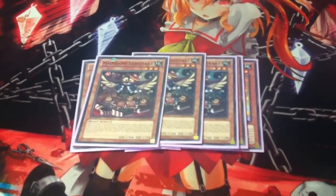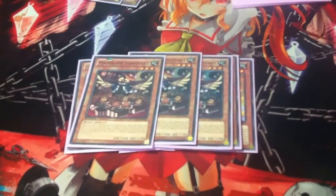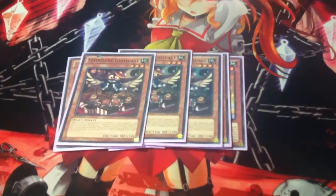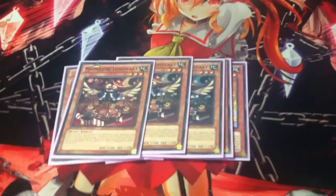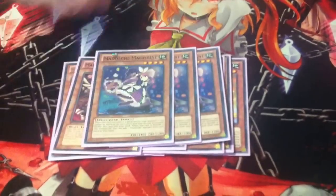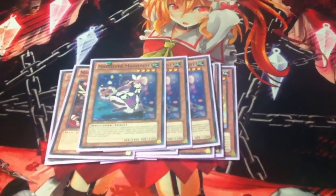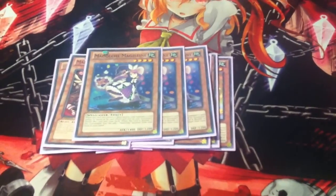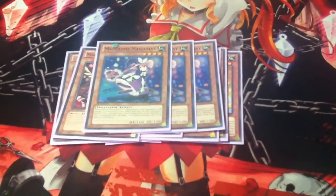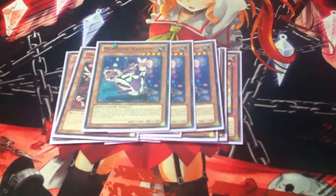That means you can run cards like Divine Wrath and Karma Cut — you can go, oh look, I've got a Divine Wrath set. I'll discard a card from my hand, now you're minus one and I get a free search. Next up, 3 Magelline, because she's the Stratos of the deck — she's a free search on summon, and you can Book of Moon her, keep her safe for a turn, and then search again next turn with a flip summon.